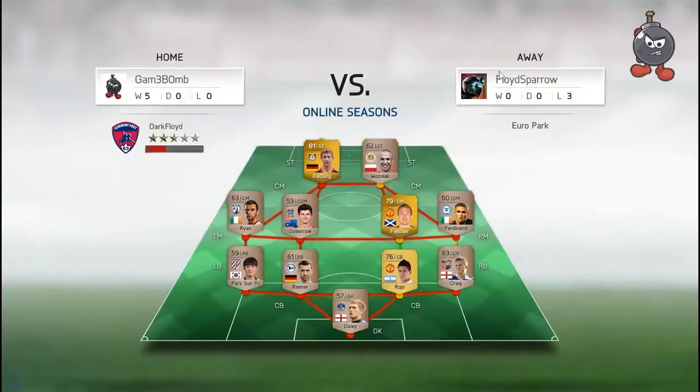I've got a pretty bad opponent here - as you can see he lost 3 games. I have a 5-win streak and I hope after this it will be 6. I'll do my best to beat him and show my potential and my team, especially my forward Edin Dzeko, the Bosnian Diamond.